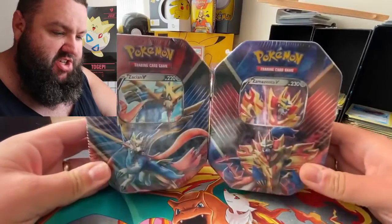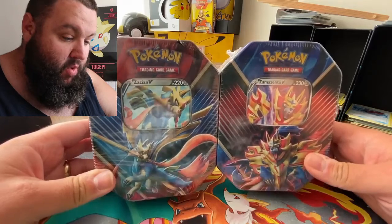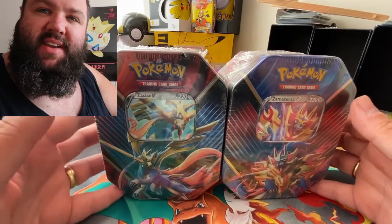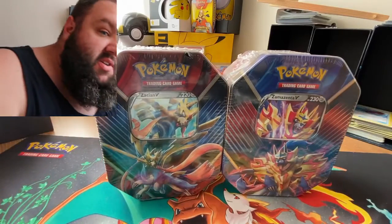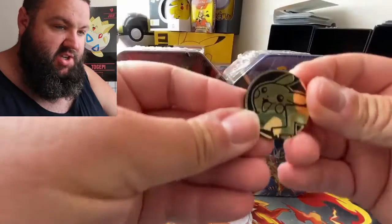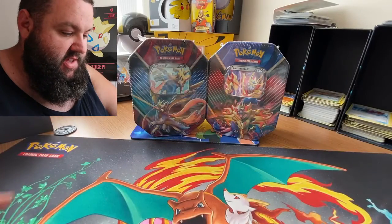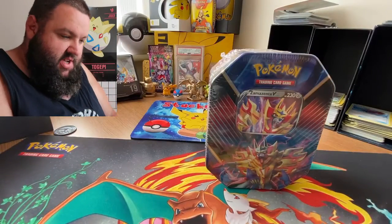Good morning! We have one of each tin here - the Zacian V and Zamazenta V tins. We're going to get into one of them now and the other one in the next video. We're so close to 350 subscribers, so make sure you subscribe. Let's flip a coin - heads for Zacian, tails for Zamazenta. We've got this mighty fine looking Pikachu coin, which is part of the giveaway. It's tails - so Zamazenta, you're up. We'll do Zacian for the next video.